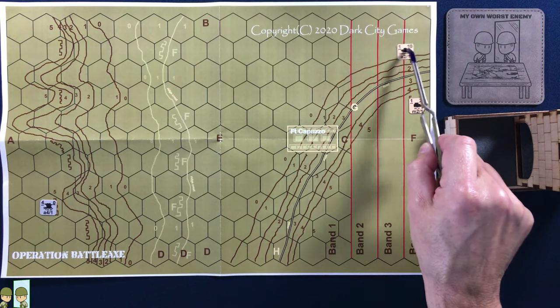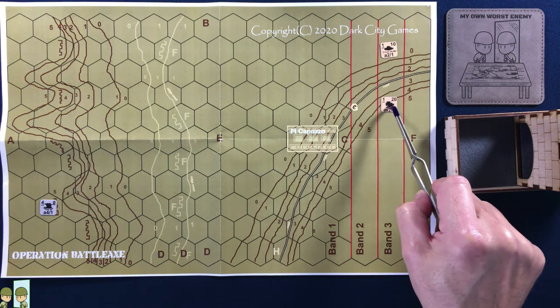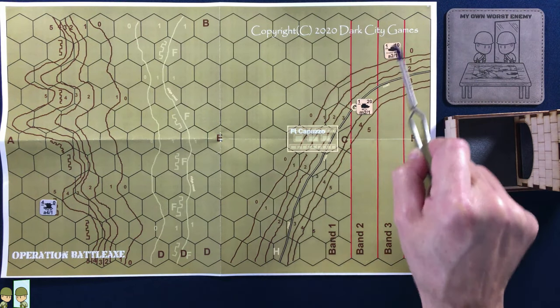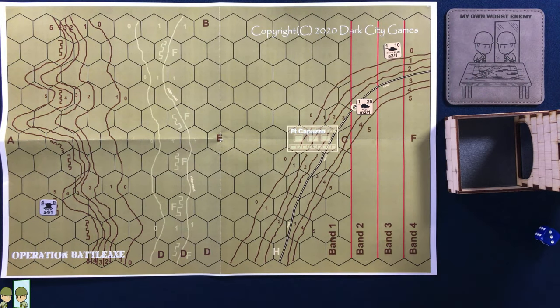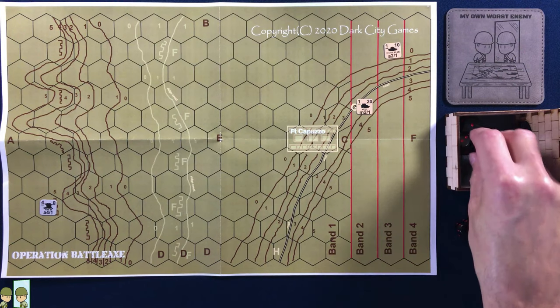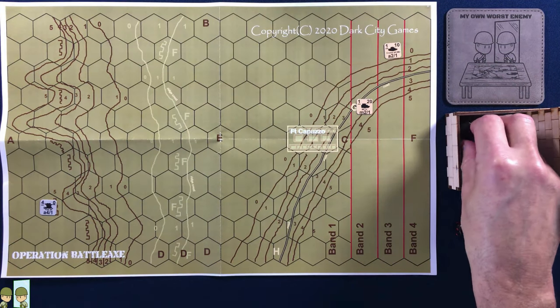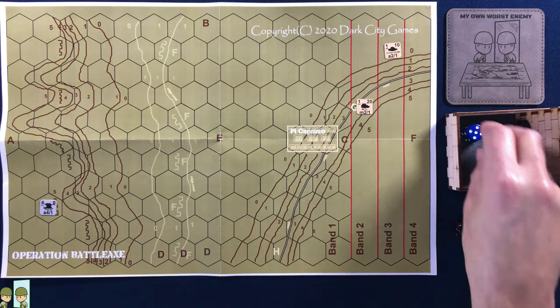The British player: the cruiser gets to move into range band three because he has 10 movement points. The light tank can move two range bands because he has 20. We go back to the Germans — he rolls his four-die attack, and I'm really glad this is on video because I just rolled four ones, and I don't think I've ever done that. So the light tank only needs to beat a one — he rolls a five. He's okay, he can keep going.